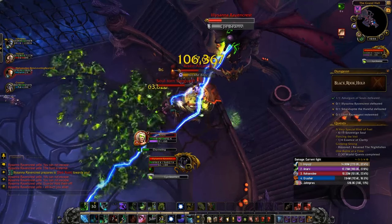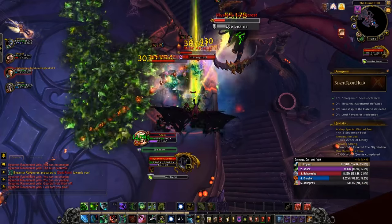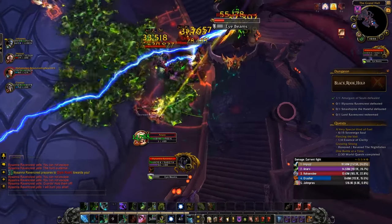Make sure to interrupt or CC the Arcanist add on the left-hand side to avoid the ramping damage buff they gain from each cast. Also, the Vanguard has a cleave attack, so face it away from anyone else.